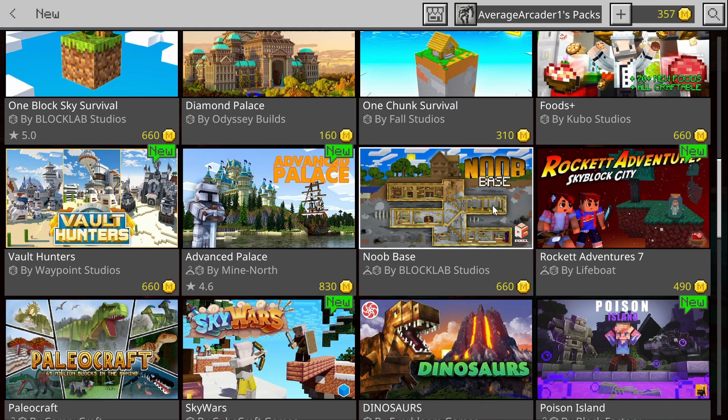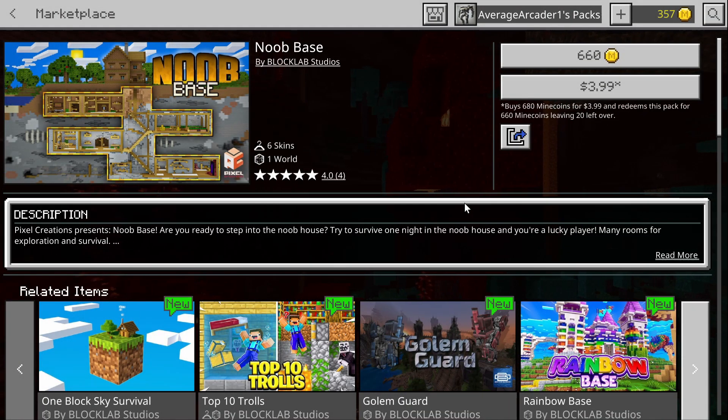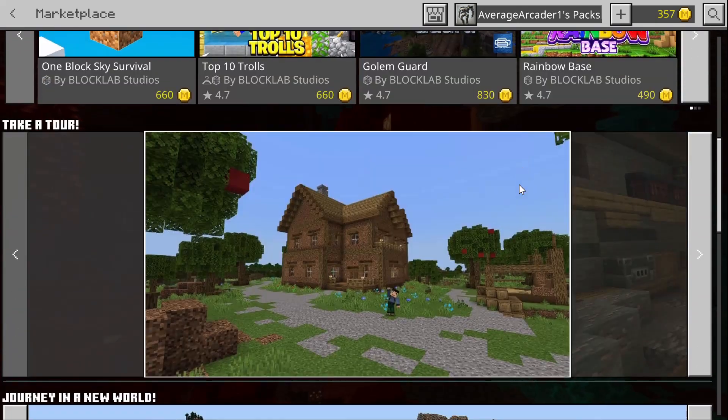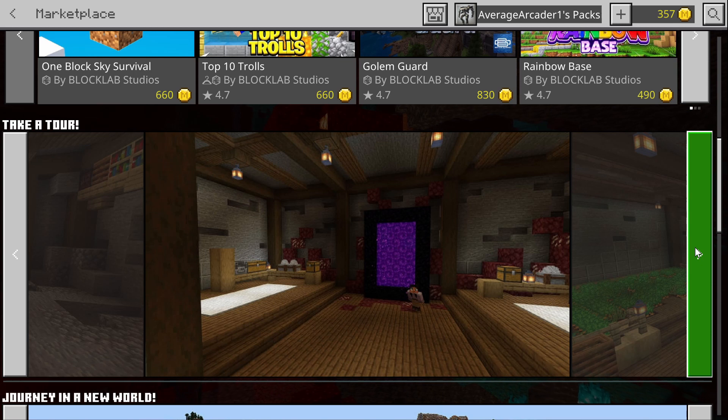Number two is New Base by Block Block Lab Studios. This one looks like a decent base — as you know, I like to check bases out. Definitely look for a quick review on this one. It seems simple but should be a really good starter base.